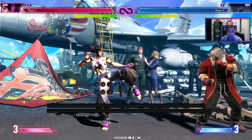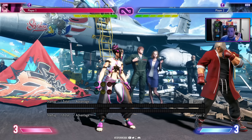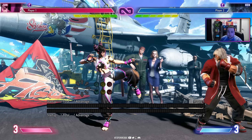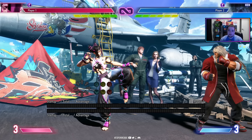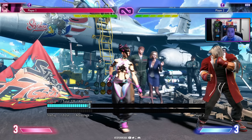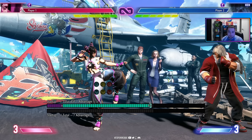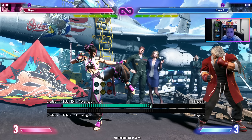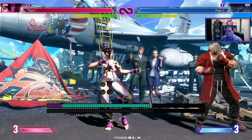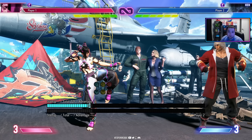Pretty much every single character in Street Fighter 6 has a throw loop. Off the top of my head, I think the only exceptions are Chun-Li and Honda. There are three core types of throw loops: some characters need to dash to get the throw loop, other characters can walk, and some characters have to use drive rush — usually characters that have really slow movement speed or don't have enough frame advantage after their throw. Walk throw loops are the best because they give you the most options, followed by dash throw loops, and then drive rush throw loops, which are the weakest because they cost resources.